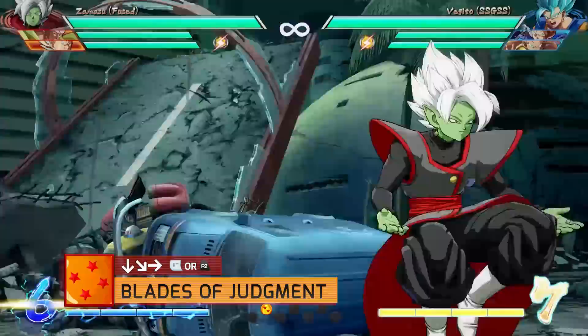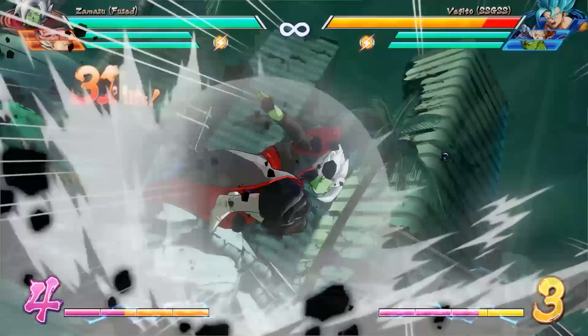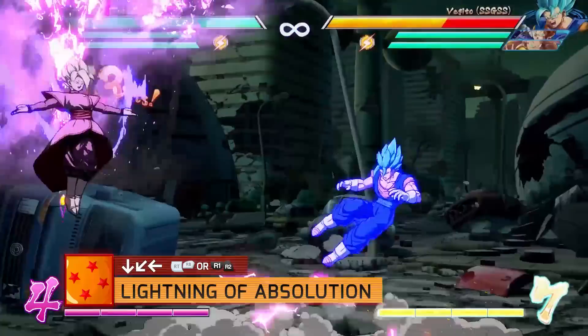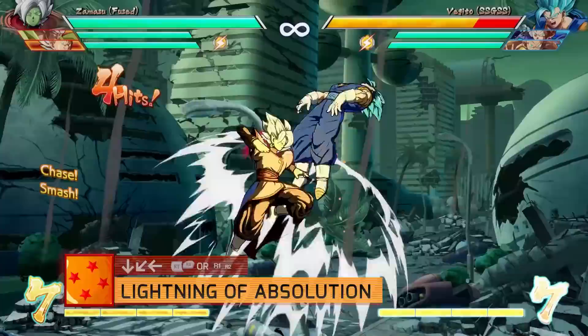His second level 1 is Blades of Judgment with quarter circle forward and the right trigger. Remember Piccolo's Hellzone Grenade? Yeah, it's pretty similar. Zamasu summons these blades that activate after a while, shooting the opponent, and they'll shoot for a while so you can pretty much do the Hellzone Grenade mix-up on wake-up. Finally, his level 3 is Lightning of Absolution with quarter circle backwards and the right bumper or trigger. A ray of light shoots down from the sky, it tracks the opponent pretty well, and then this whole animation plays out.